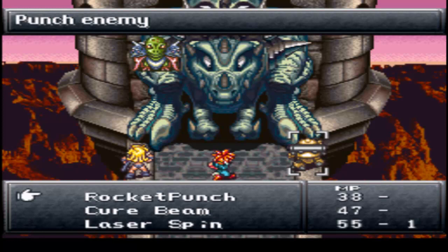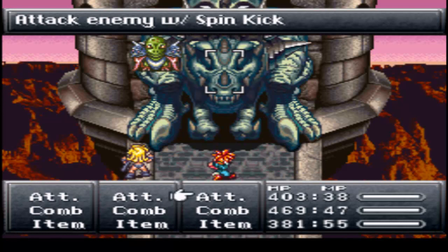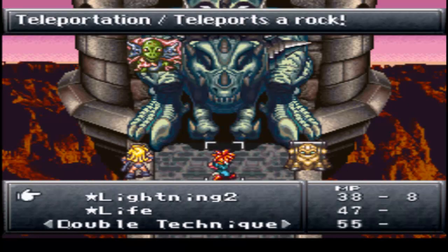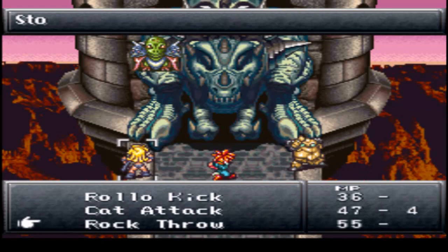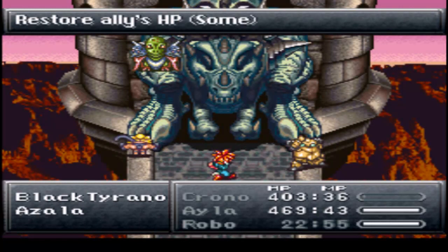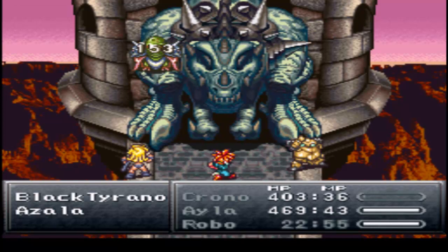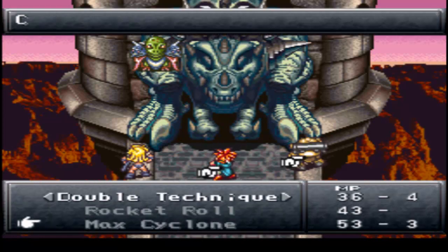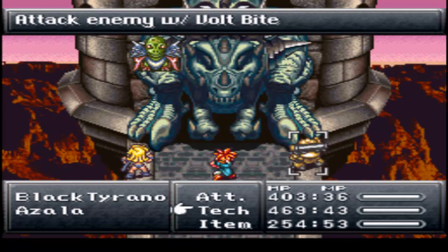Let's try a rocket — no. Didn't really bring my damaging team here, did I? Even if you do get some damage on him, he's just going to do that and it's not worth it. Let's try a stone throw. He can heal himself. If you're single targeting, use Cure Beam because it heals more. Let's try a Bolt Bite. You can use a Cure Beam.